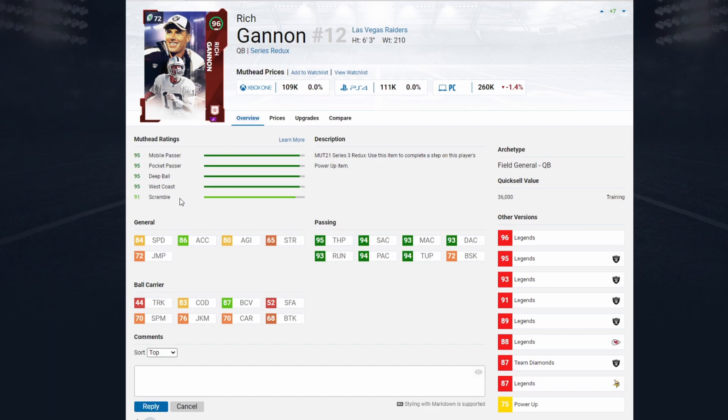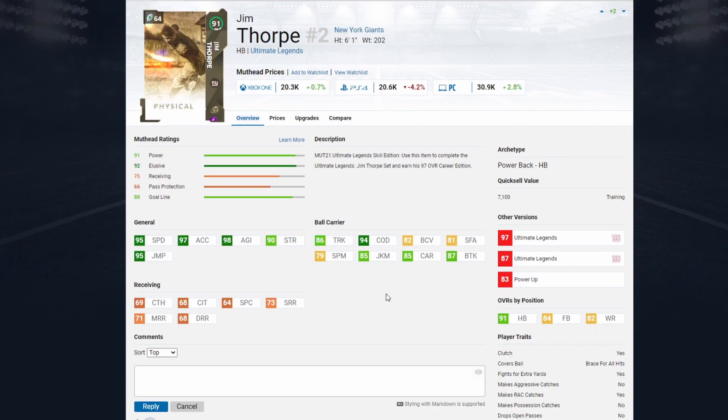Our quarterback — you can see he is over 100k, and he is our only card over 100k on the entire team. A lot of these guys are going to be significantly cheaper. Starting with the quarterback, the most important position on the field — this man at 96 overall, field general, gets Hot Route Master and Gunslinger, two essential abilities. He has good mobility, good throw power, and can get Inside Deadeye as well. Rich Gannett is the best budget quarterback in Madden Ultimate Team.